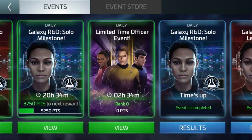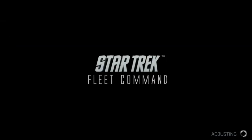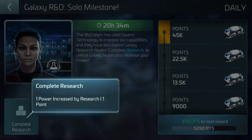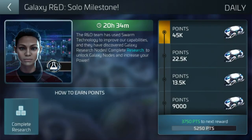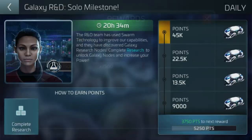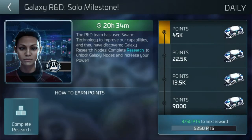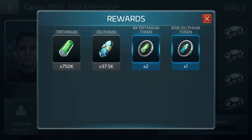Looking at the solo milestone: complete research, one power — it's still not got me to the first tier, 150K titanium. It's shabby enough as you go up through 225K, and with 20 hours to go there's no chance of me getting 40-45K more to complete that. There's nothing there that would make me want to go all out to get 2 to 3 million titanium out of it.